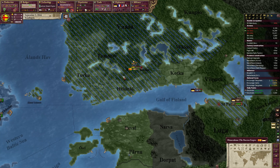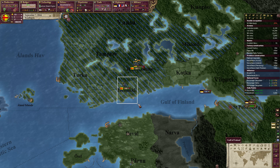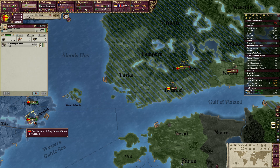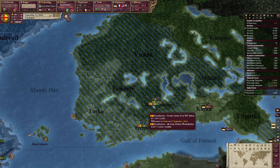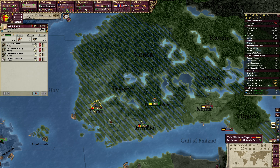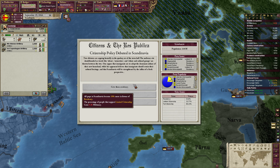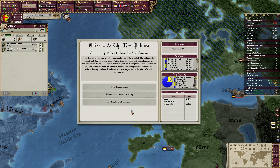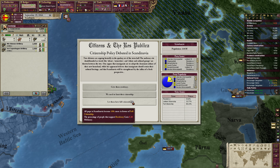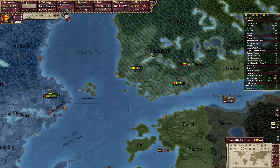We need to spread out and wait for the replenishments to come in. This is the election thing — we can give our pops more favor in residency or citizenship. I'll just go citizenship, so other cultures can become normal citizens.